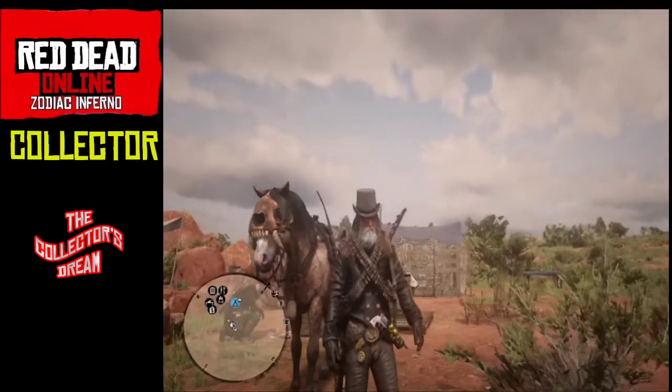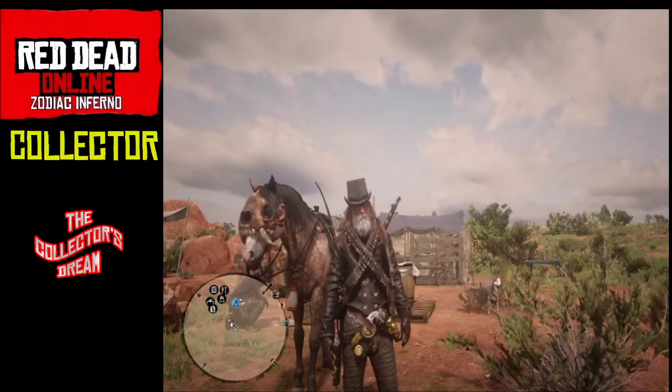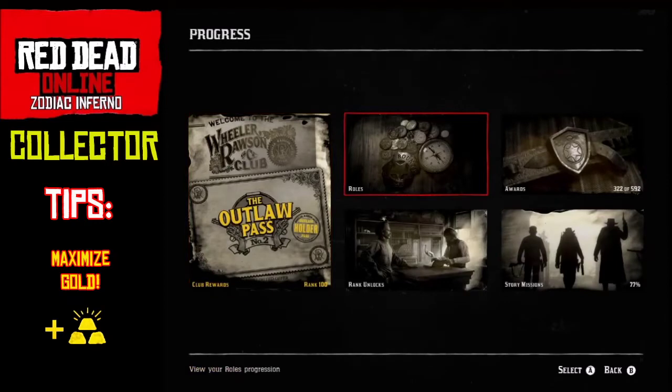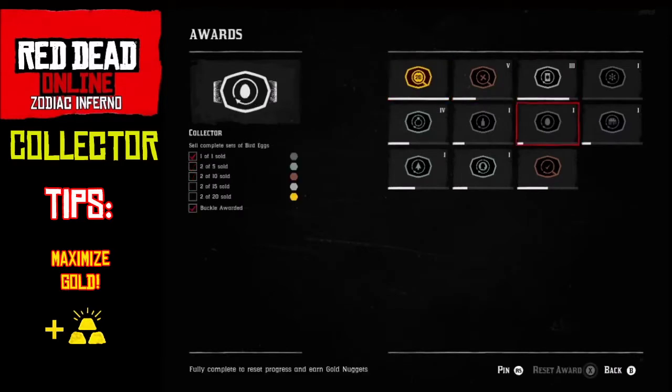Another thing if you want to maximize: go to your Progress before you start, go to your Awards, go to Collector. You can see I've been doing a lot of collecting. There are different levels - you can reset these and claim some gold and start over. For example, every thousand collectibles you get a buckle reward and can reset it. I've done it five times with over five thousand collectibles - I'm a grinder.